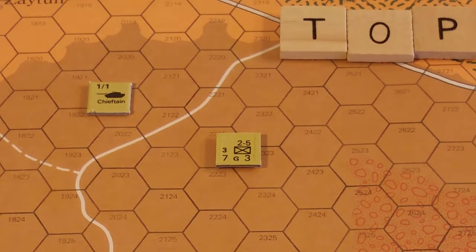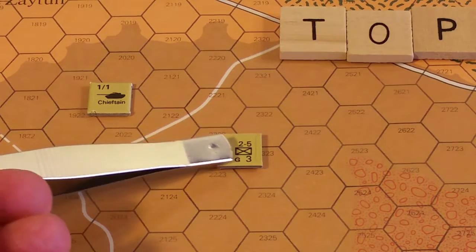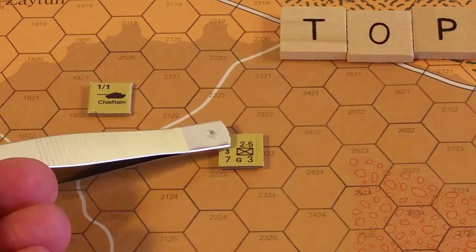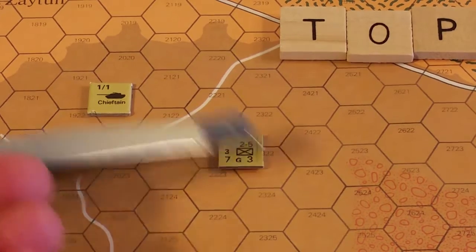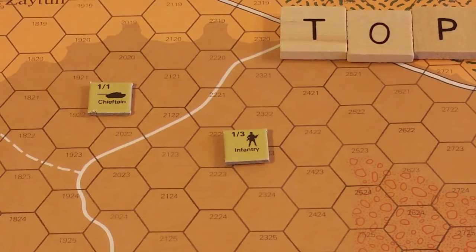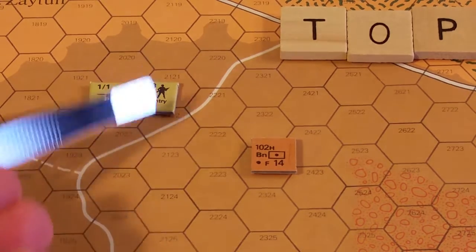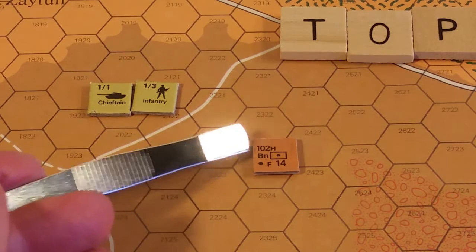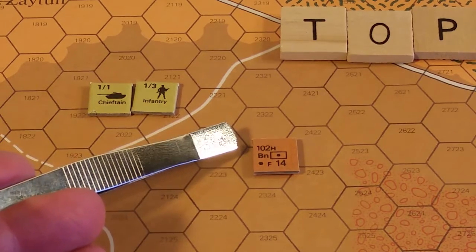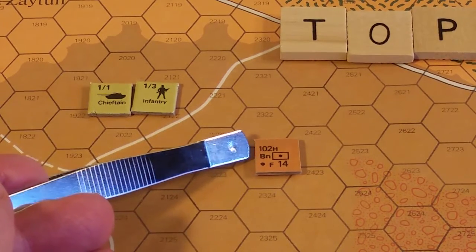An infantry unit is very similar: third company, weapons class 7 Golf, target class, and a movement allowance of 3. Above the NATO infantry symbol is 2-5 - that's the air defense rating, strength, and range. Flipping to its back side shows the infantry silhouette, first platoon, third company. For an artillery unit, 102 is the range in hexes, H is the artillery type, BN indicates it's a battalion asset with no company or platoon designation. Weapons class is a dot, target class is F Foxtrot, and movement allowance of 14.